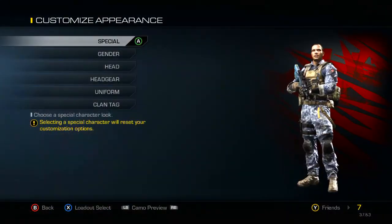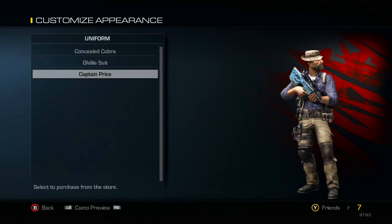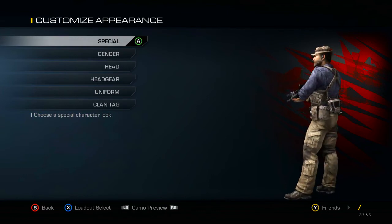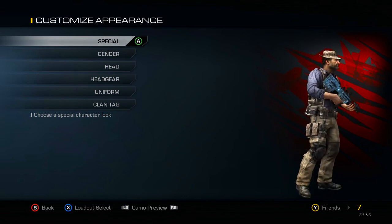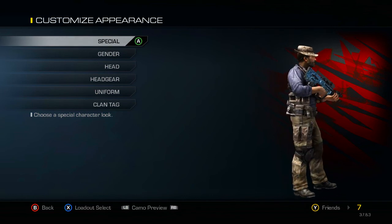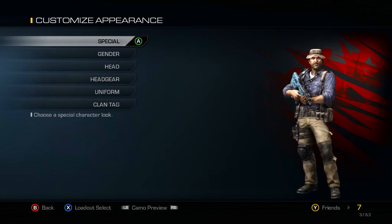Now we are going to go to Captain Price and see what he looks like. Go to Customize Appearance, go to Special — he's under there, you can equip him. Go down to Captain Price and equip him. I'm going to flip him around a couple times so you guys can see exactly what he looks like, but he basically looks like Captain Price from the Modern Warfare games. Pretty cool to have if you're a fan of the Modern Warfare series. I hope you guys enjoyed — thank you for watching, if you did please leave a like down below.